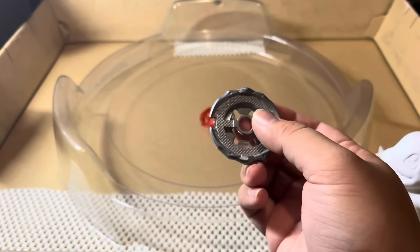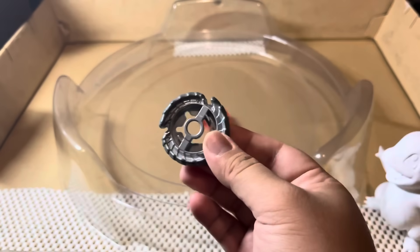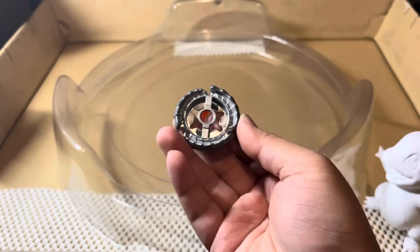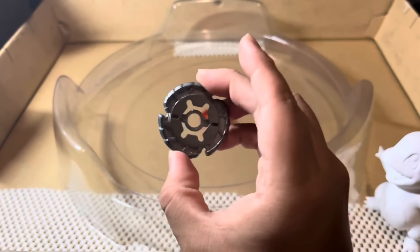I think these two Fusion Wheels could fit the Dark Bull Evolution theme perfectly, but the one I'm going to go with is the Nightmare Fusion Wheel. I think the Nightmare Fusion Wheel has a lot more attack potential, and going from a Dark Fusion Wheel to the Nightmare Fusion Wheel just sounds correct to me.